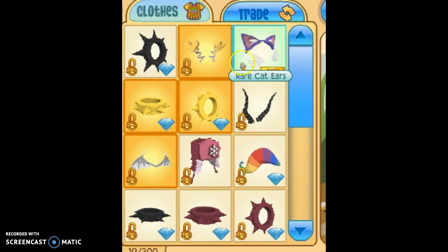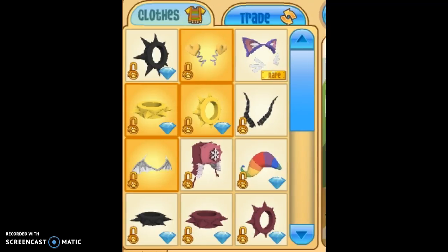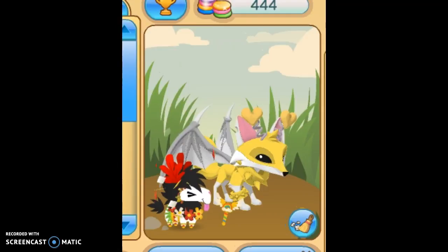Then we have rare cat ears, which are today's rare on Monday. But eh, not a lot of people care about it — very good item for members. And we got solid gold spike wristband and solid gold spike collar, which is easy to look up right now.